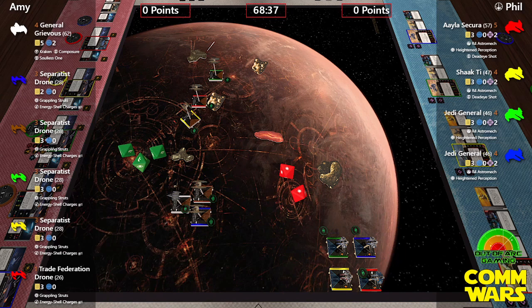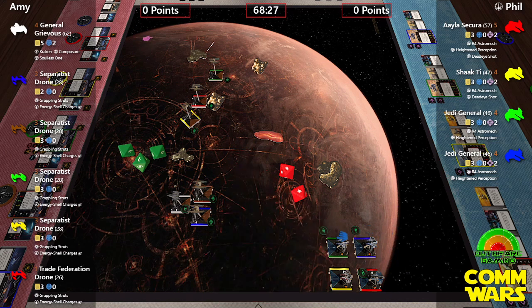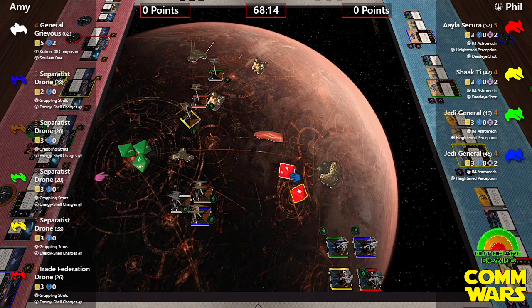With the Eta-2s, the dice are a bit interesting: two dice normally and three if in the bullseye, so you have to fly them quite well to get the most firepower. The shot results in two hits and one damage on one drone — expected but not spectacular. Phil also notes that with his initiatives all being lower than Amy's, Heightened Perception is a complete waste in this matchup.